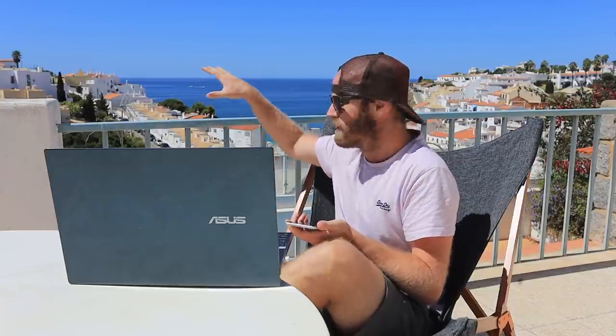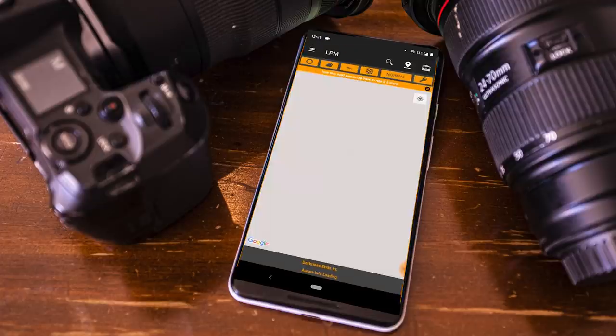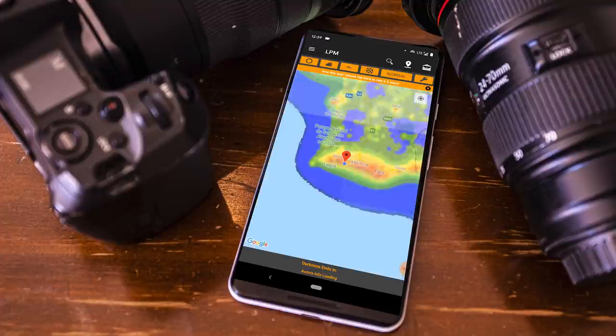So the first step is obviously to find a dark sky area. You can do astrophotography in cities, you can sit somewhere like here and get star photos, they're just not as good. Areas that have no light pollution are the absolute best. So to do that, I use an app called Light Pollution Map, and I'm actually going to make a blog post that links all of the different apps I'm going to talk about on today's episode. Essentially, if we open Light Pollution Map, what we can do is we can just scroll around and look for dark skies.